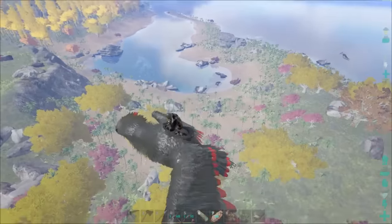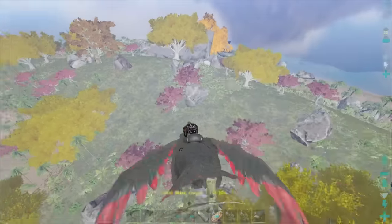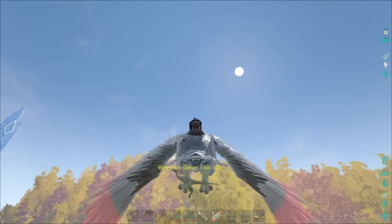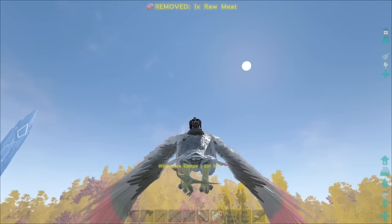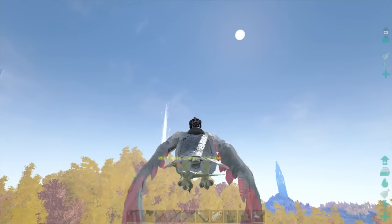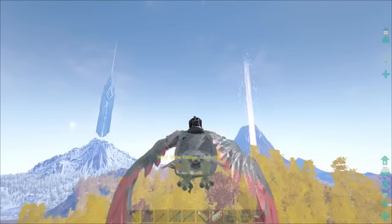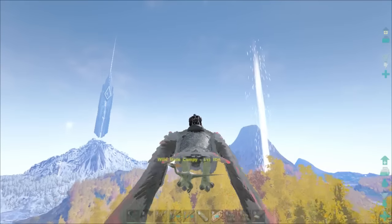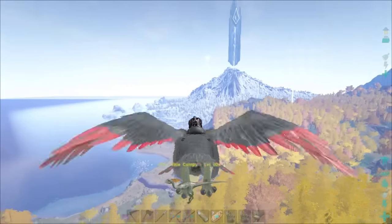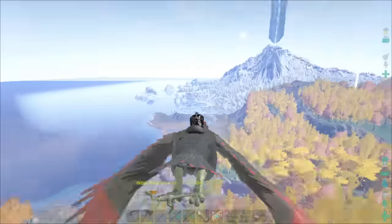I found my first compy — it's level 104 and we're going to bring it back to the taming bin. Just by the beach on grassy areas is where I found it. What I did to locate them was just land, because compies will become interested in anything nearby — kind of like an ichthyosaurus, they just come right up to you. But once they're in numbers they'll start to attack.